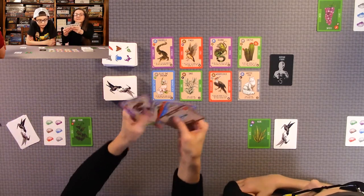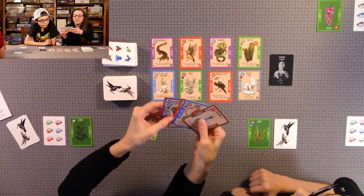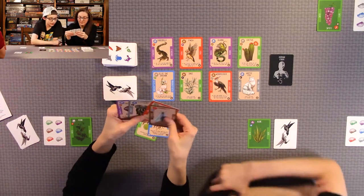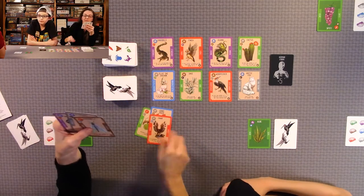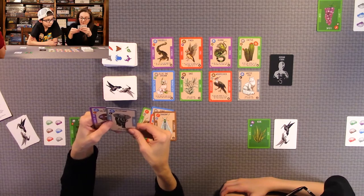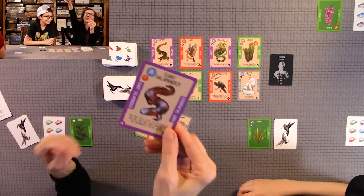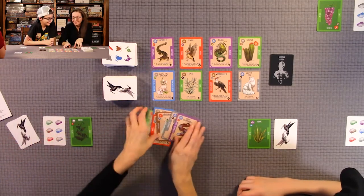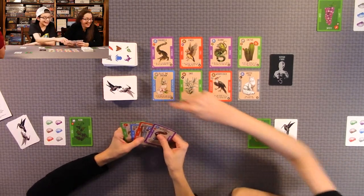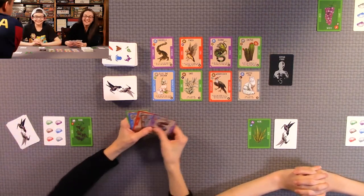There are six different categories of beings. There's green for plants, blue for sea animals — it has a squid icon — birds, insects, mammals in gray, and purple for sea animals. I go by colors and symbols rather than names, because really all you need is to know the symbol and the color to play this game.